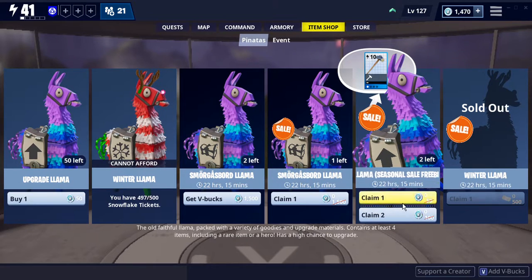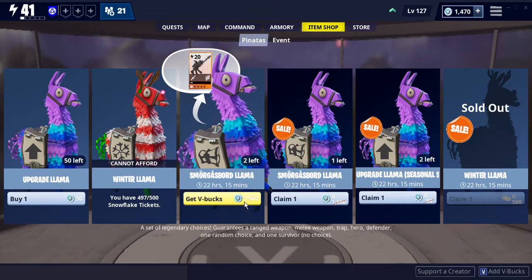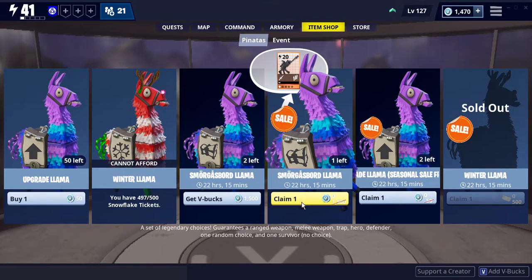So, there are the two seasonal freebies that I can get, plus the Smorgasbord llama, which I'm very excited about. These are always great when I open them up, and they are pretty expensive, as you can see. 1,500 V-Bucks, which I don't quite have enough for to buy it normally, but there's a free one, so that's great.